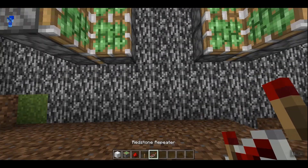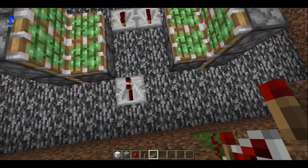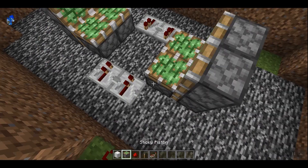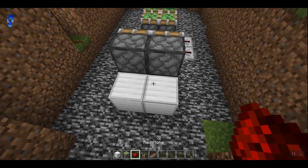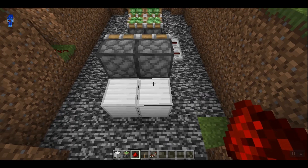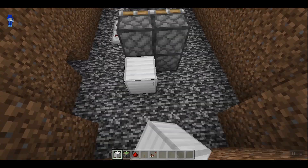Next, you are going to want to place 2 redstone repeaters going into the middle of these 2 blocks. Then take your building blocks, put them behind the pistons, then take your redstone and put it behind those. Do this on both sides.